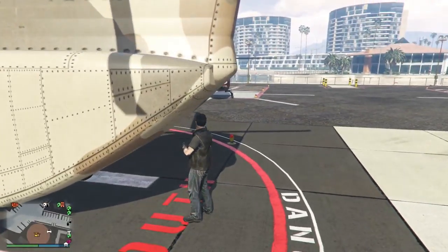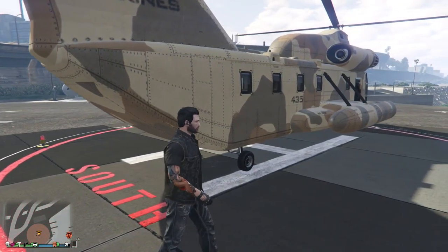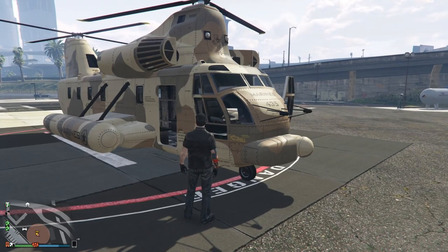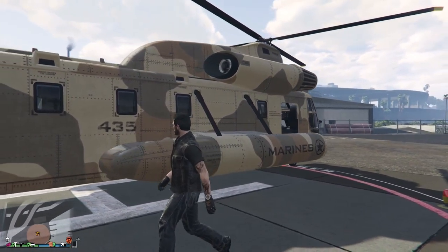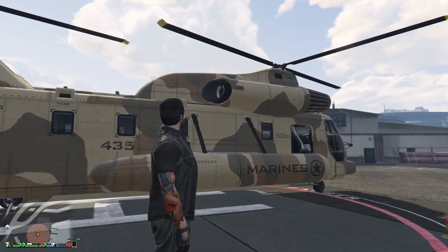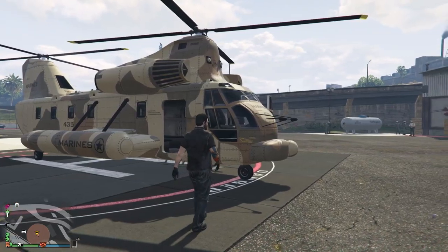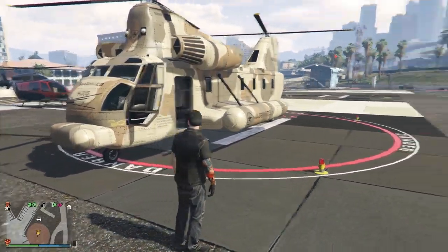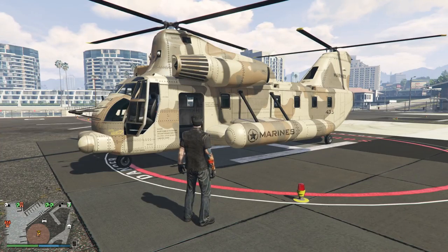Here it is — we have our own Cargo Bob now. The back used to open here as far as I know, but I don't think it does anymore, or maybe I'm confusing it with the Titan. You can fit 10 people — you and a co-pilot, who doesn't really have any function in this vehicle, and then eight people in the back. It's considered by most people to be the toughest helicopter in the game. They can definitely take a beating. They are slower compared to some other vehicles, but if you shot them side by side, they take quite a beating — it also depends on where the damage is coming from.